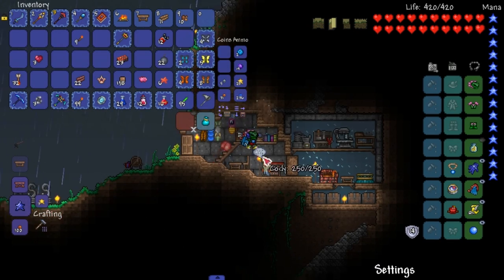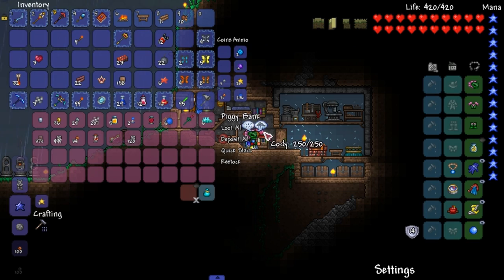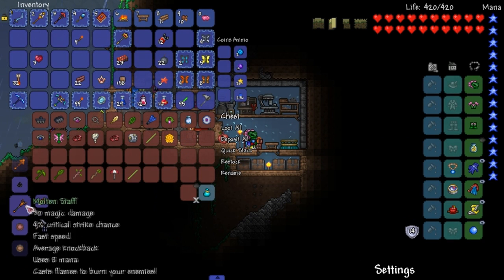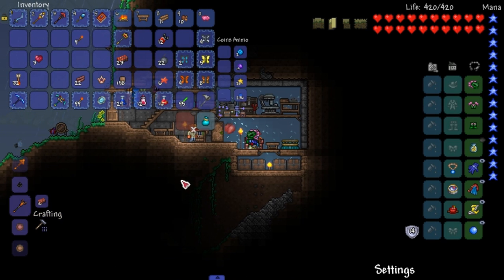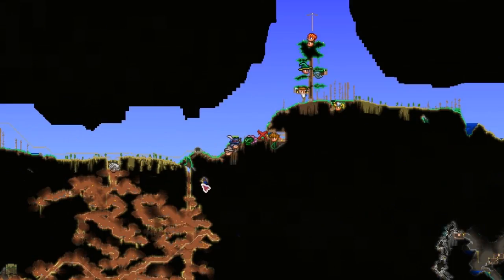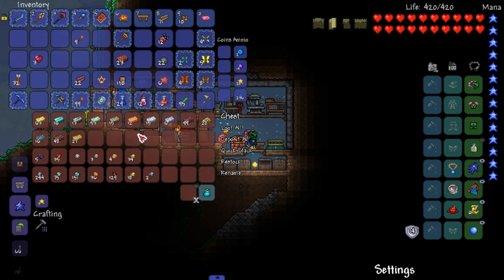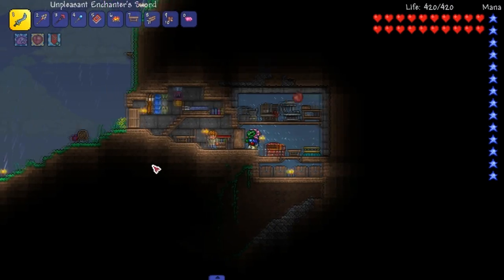Now let's head back and craft the other one. Yeah, I know it's raining. Let's craft the other staff. Will I have enough? How much is this? 16. I need 12. I don't have enough for that, sadly. What do we need — just meteorite, right? Where is meteorite? Did I not get a meteor yet? I know there's a meteor that crashed somewhere but I don't think I have it.